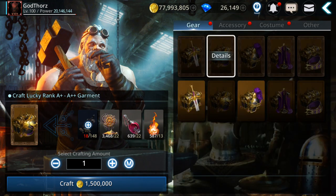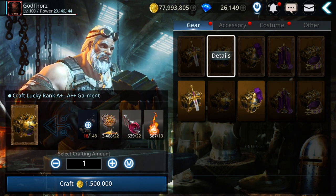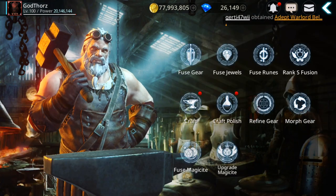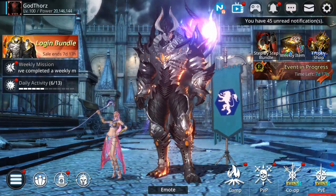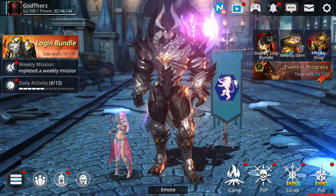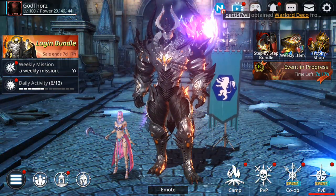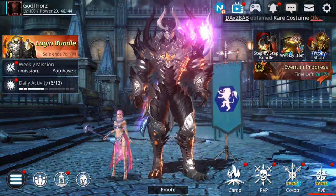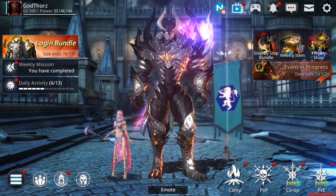So if you don't get lucky and only get A plus, you can still upgrade that to S plus and fuse it. Definitely this will take a lot of time. The best way is fusing S plus gear or A plus gear. So just so you know there is another option to get A++ gear. Right now, one of the best ways to get plus plus gear is fusing S plus.